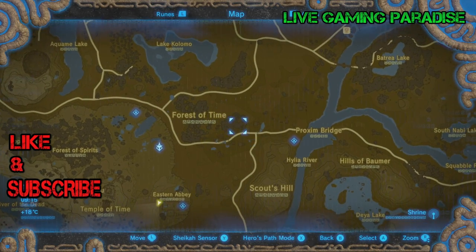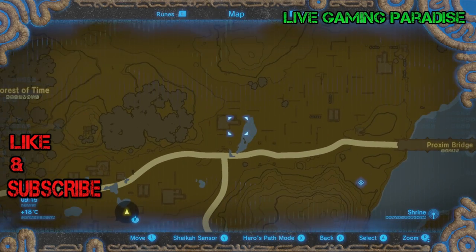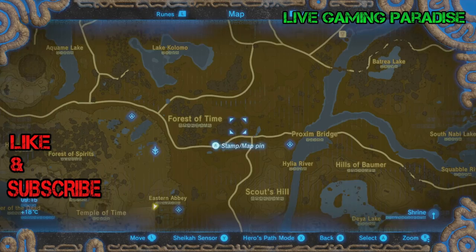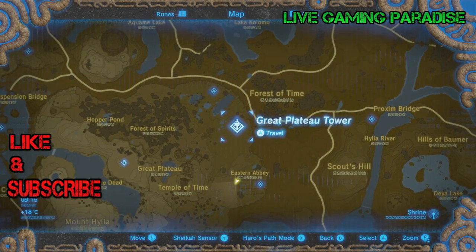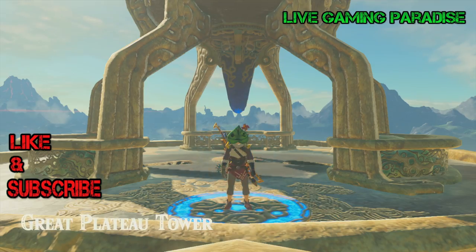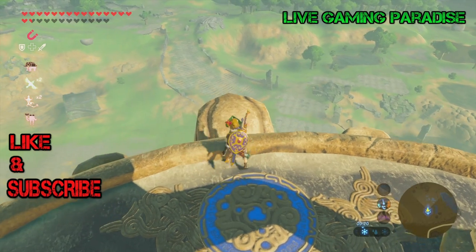What is going on guys, Carlos here from Live Gaming Paradise, and we are back again with another Legend of Zelda Breath of the Wild tutorial. This time we are finding the fairy suit — I think it's the fairy suit. There are three pieces: the cap, the t-shirt, and the grieves.